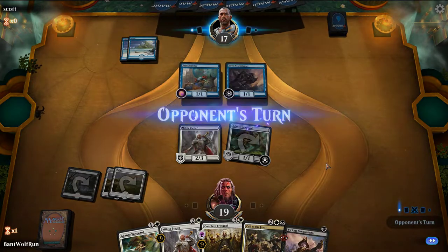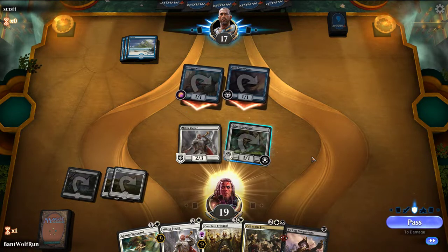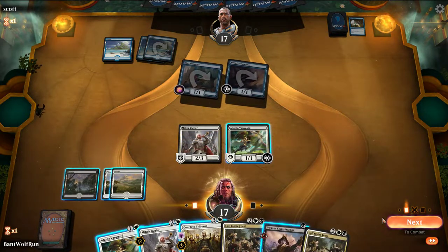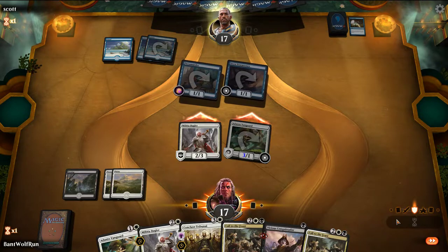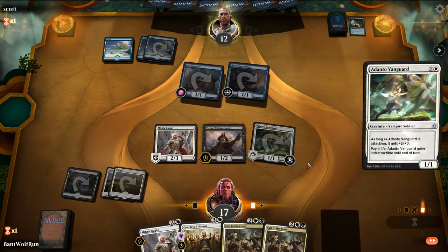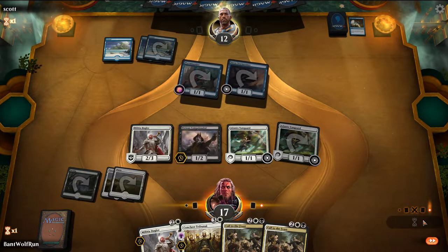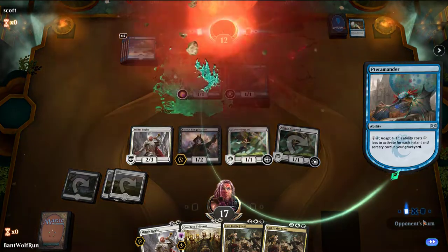We effectively have five attacking power next turn; opponent is at two. If they play an Obsession out, we can force them to sacrifice. They chart here to try and dig for action. We attack in with both — we lead with the Conquistador because the Adanto serves as more damage. We pass the turn and the opponent concedes.